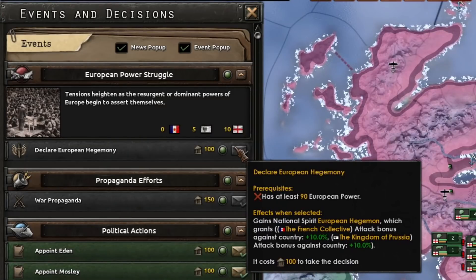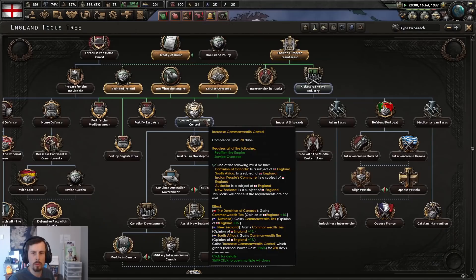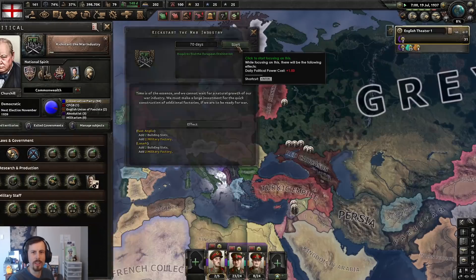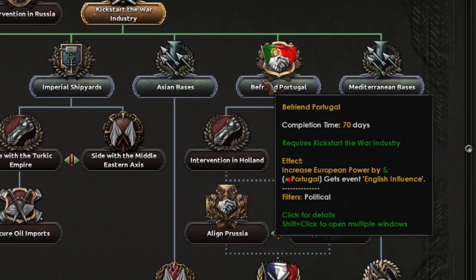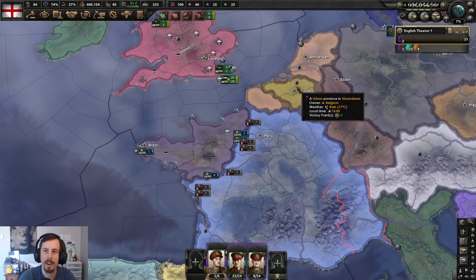I can't quite declare European hegemony yet, but once we get to 100, the resurgent or dominant powers of Europe begin to assert themselves. I've got more power than Prussia — giggity. I'm going to kickstart the war industry, military factories — here I come! Let's befriend Portugal and increase our influence in Europe again. Lovely.